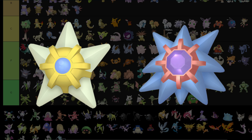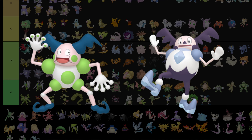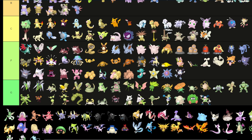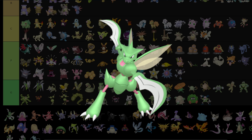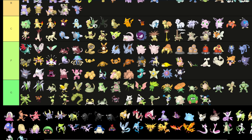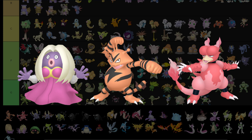Staryu and Starmie: F tier — both of them are ugly. Mr. Mime: green tier. The other Mr. Mime: F tier — just ugly. Scyther: I can't put it into green tier because technically what they change are the little red parts between the legs and arms, so it doesn't count — it's already green. I'll put it in F tier because it just looks uglier than regular Scyther.